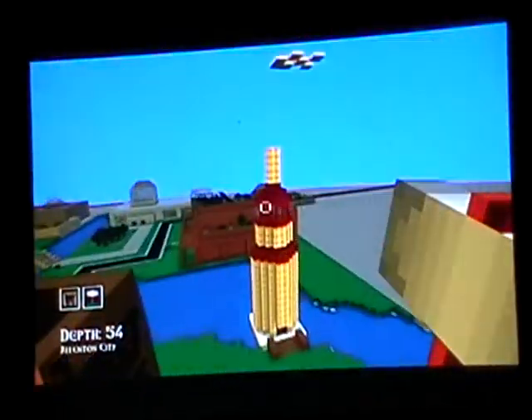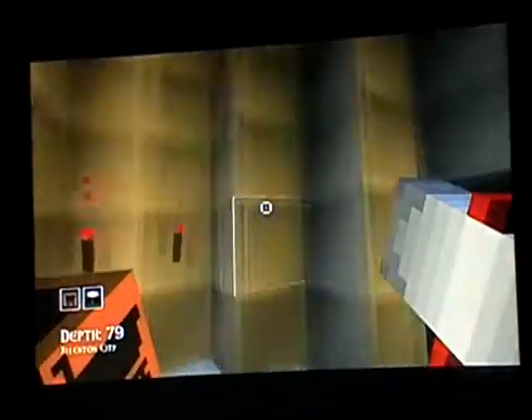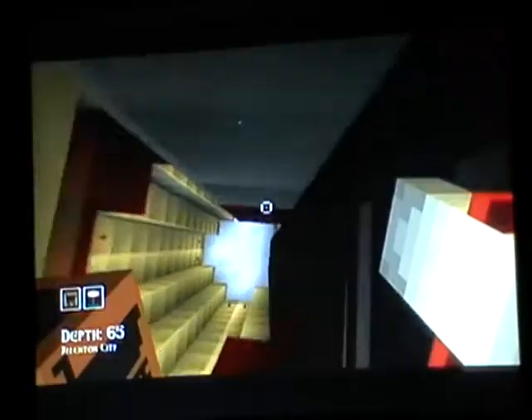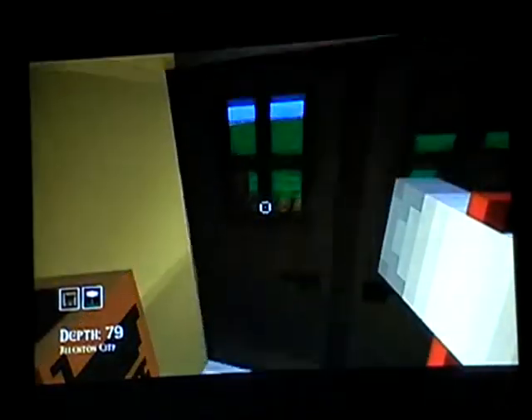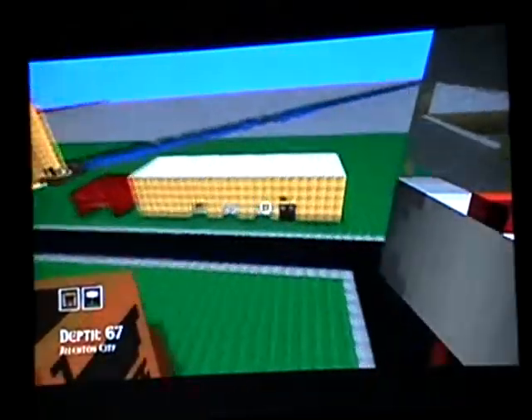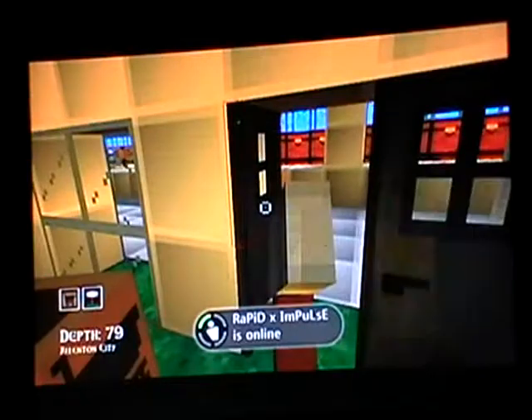And then there's a lighthouse — don't think I've shown you this — just a little lighthouse. And a car park, and some pet towers — not really detailed, it's really small.